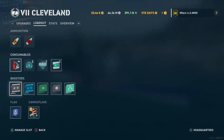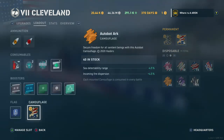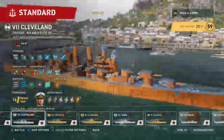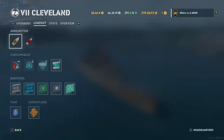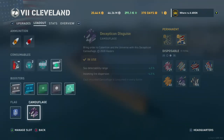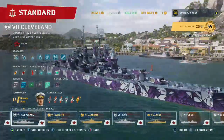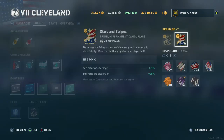Oh wait, one more thing - let's check the other camos. Ew. Ew. Oh my god, I'm gonna be melting these down to paint right away. That was the ugliest camo thing I've ever seen in my entire life. That one's not so bad - that one's kind of cool actually. The orange one is the ugliest thing I've ever seen, especially on my beloved Cleveland.